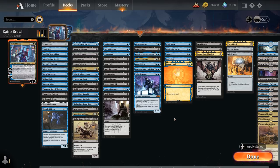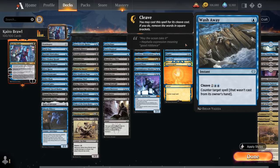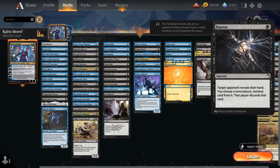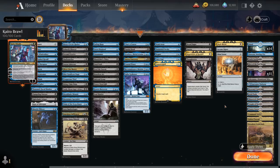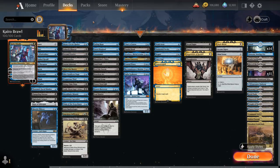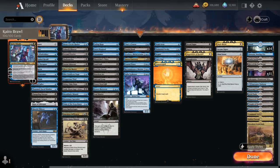Our counterspells include the classics: Tails End and Wash Away, great at countering opposing commanders. Negate and Disdainful Stroke can counter big sweepers or other powerful plays. We've got a couple discard spells to clear a path: Dreadfugue, Duress, Inquisition, and Thoughtseize. For mana acceleration we have Mindstone, Arcane Signet, and Dark Ritual — we don't need a ton of ramp since we're just curving out with a one-drop into maybe ninjutsu on turn 2 and then playing our planeswalker turn 3.